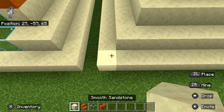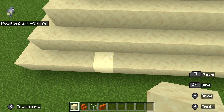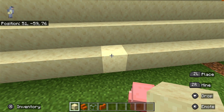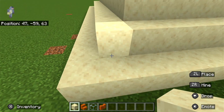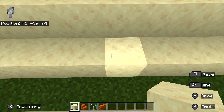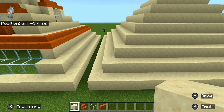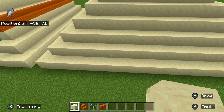With your smooth sandstone you're gonna make a 20 by 20 square. It just goes around 20 — so like 2, 4, 6, 8, 10, 12, 14, 16, 18, 20. I think I just counted wrong because I can't count, but it is definitely right.